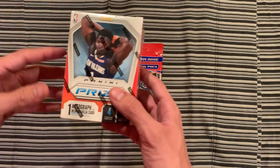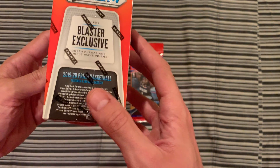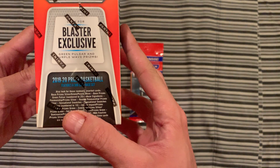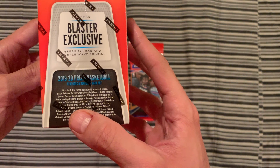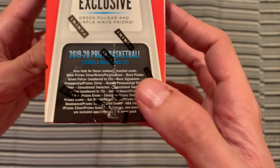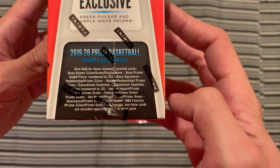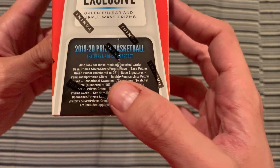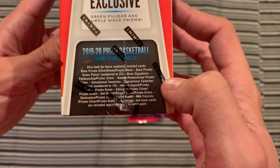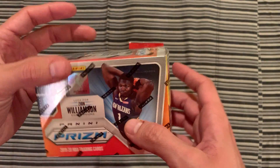Let's take a closer look at this blaster box here. Got a Zion on the cover. We have blaster exclusive green Pulsar and purple wave Prisms, and also look for these randomly inserted cards: base Prism, silver, green, purple wave. Green Pulsars are numbered to 25, then different Autos, and more Zion.